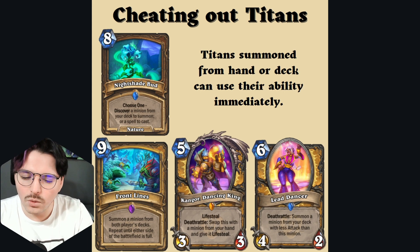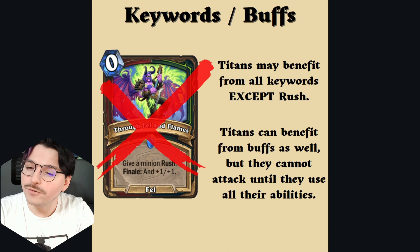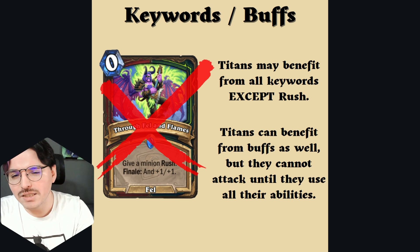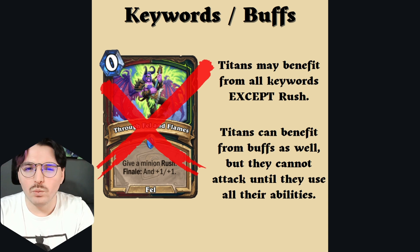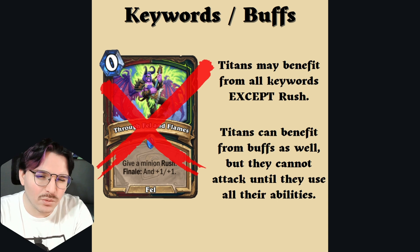Lastly, a quick mention on keywords and buffs. Confirmed by the devs, Titans may benefit from all keywords except Rush. That means if you give your Titan Rush, it will not attack that turn — it will still use the first ability like it normally would, and Rush is basically a dead keyword on this minion.